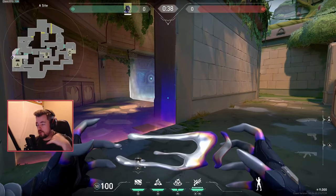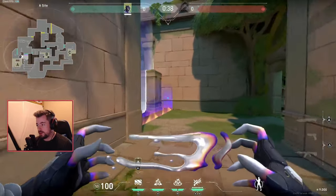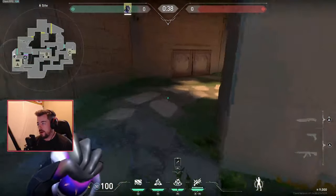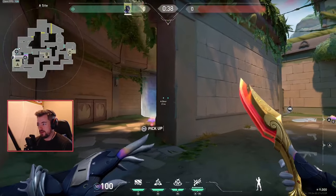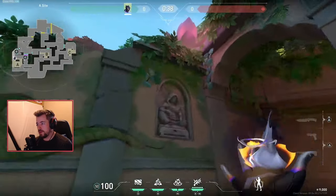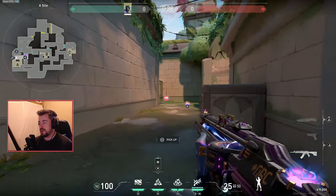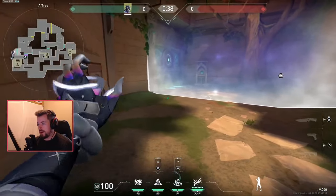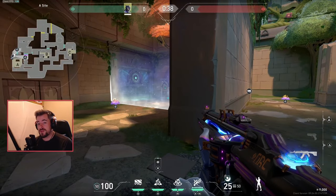For pistol rounds and general gun rounds, I can see an argument for placing the flash here, with barbed wire here and here. The reason for throwing a barbed wire inside the rotating door area is to prevent the enemy flood when they come through a door doing a split push — this is basically about isolating gunfights. In ranked, most players won't push through barbed wire because they don't want to take damage.